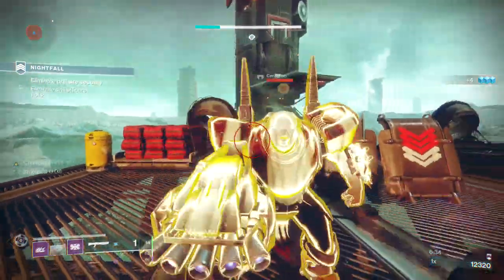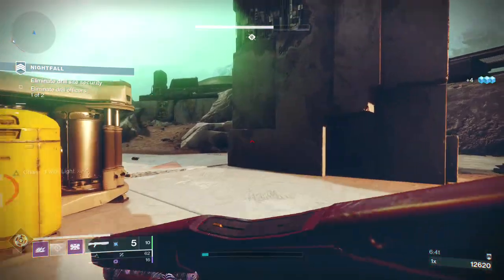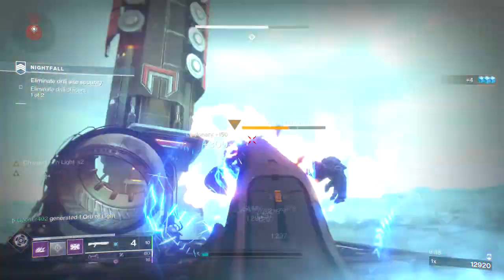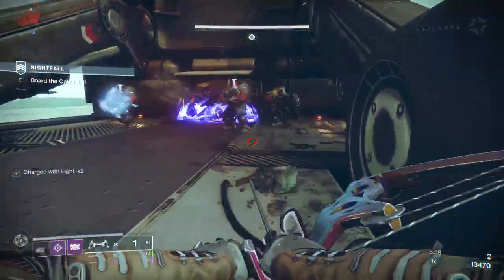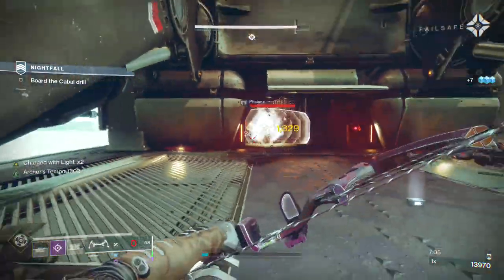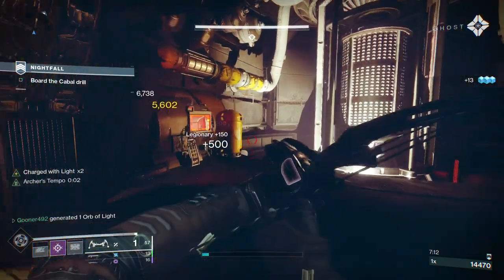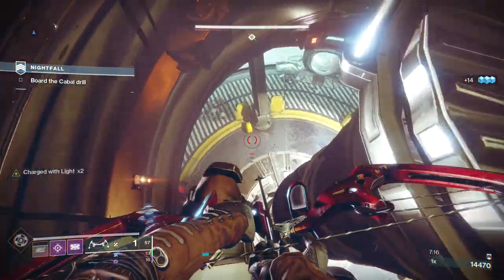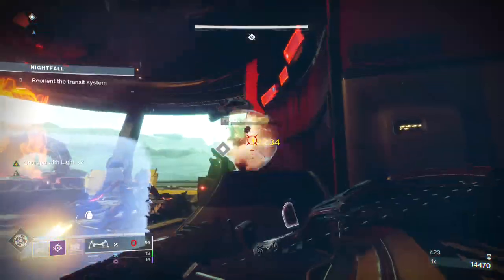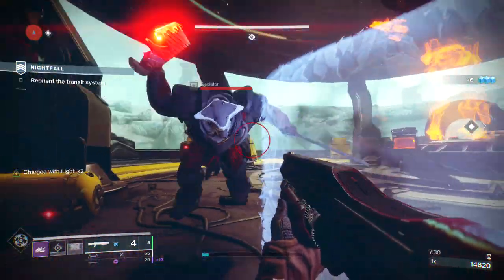I can tank a nice little shield's worth of damage. Now what the Nightfall really shows is that the whole armor set working together is what's making this build feel viable. If I was going in here without the Stronghold and just using some other exotic tailored towards grenade cooldown reduction or whatever, I would not be having a good time. The whole armor set working together is what's really making this build feel like it's possible.